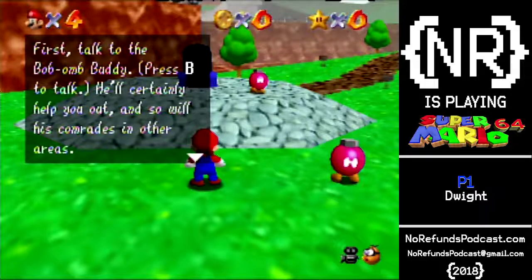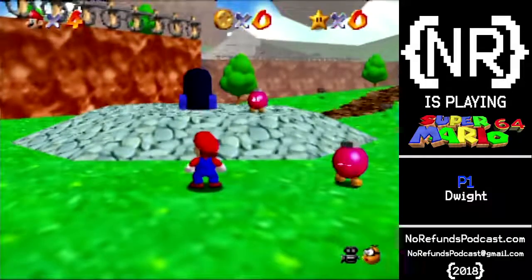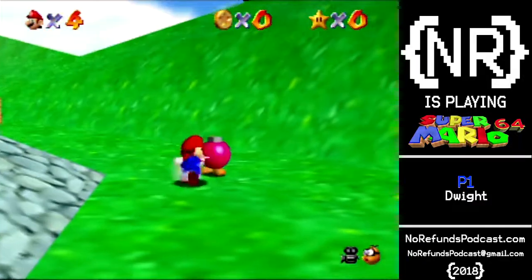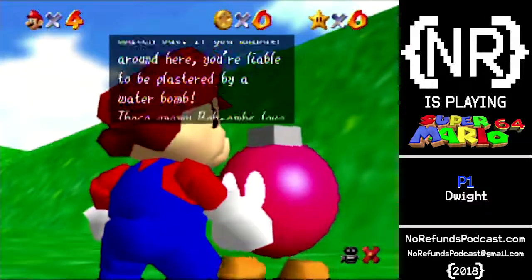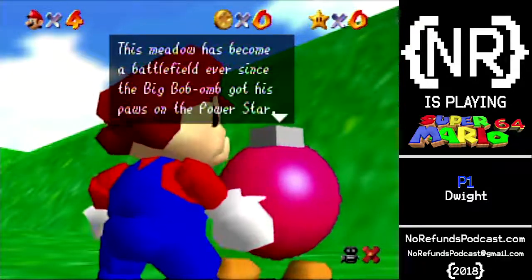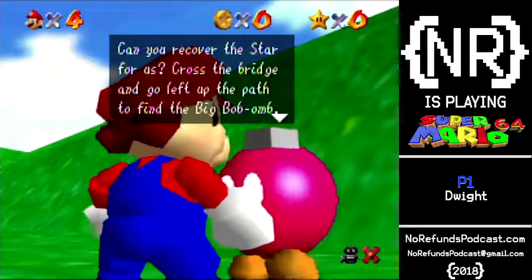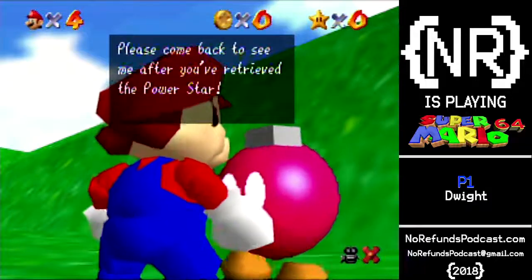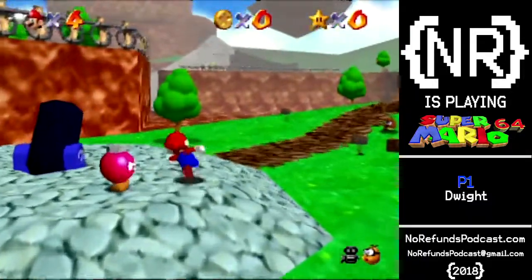You're smack in the middle of the battlefield. You'll find the power stars that Bowser stole inside the painting worlds. First, talk to the Bob-omb buddy — press B to talk. He'll certainly help you out, and so will his comrades in other areas. To read signs, stop, face them, press B. You can talk to some of the characters by facing them and pressing B. Is this the one I talk to to open up the cannon? Watch out — enemy Bob-ombs love to fight. Can you recover the star? Cross the bridge and go left up the path to find the Big Bob-omb.